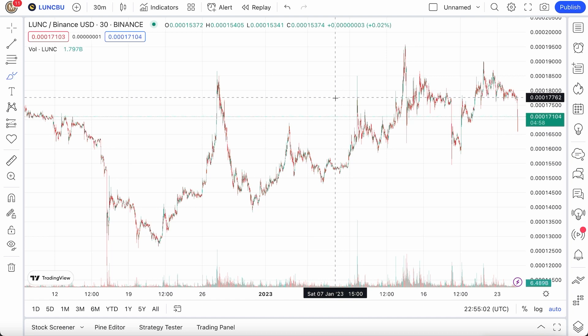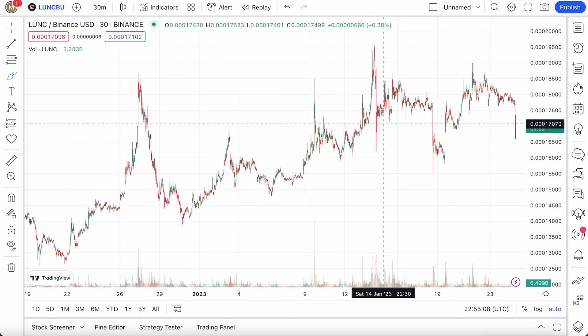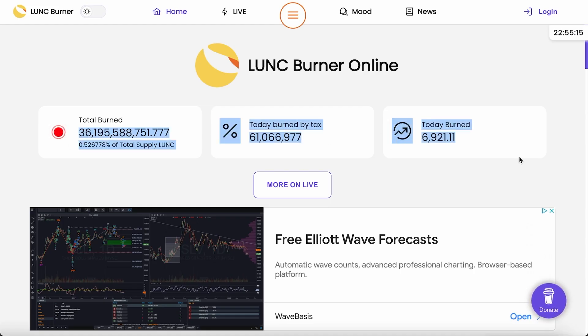Everyone's like, Terra Classic, please hit one penny. Well, the only way to do it isn't really due to just market cap increases or big projects, but a good chunk of wanting to hit one penny is going to be burns. We're going to be needing a lot of Terra Classic burns.